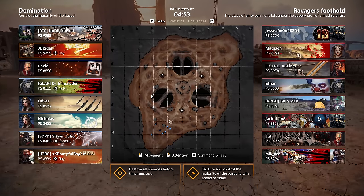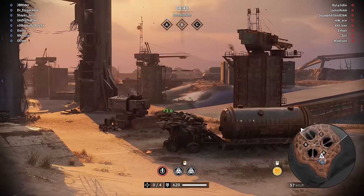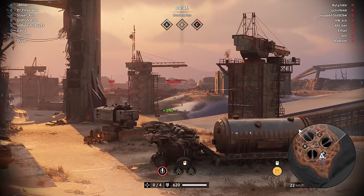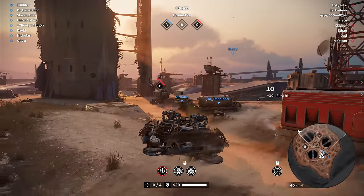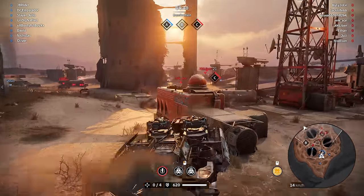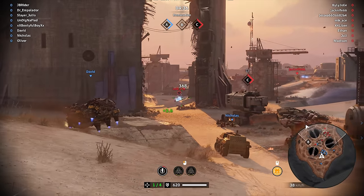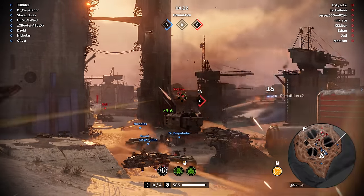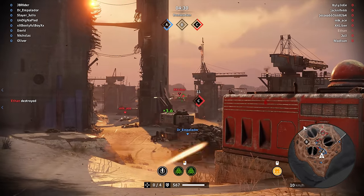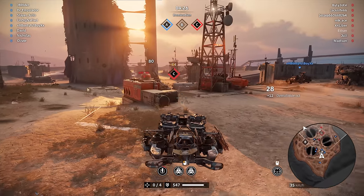We're at the Ravagers Foothold. Let's see what the fuss is all about with the Assemblers — all day today I got bugged by Assembler builds. I remember now: the Assemblers are actually a really good gunner weapon, but they're hard to aim. We're gonna try to de-gun as many people as possible. I like the additional charge time — that's actually quite wonderful.